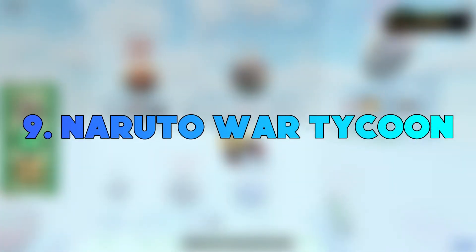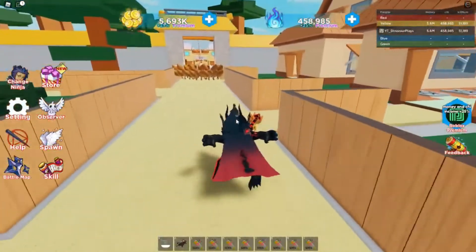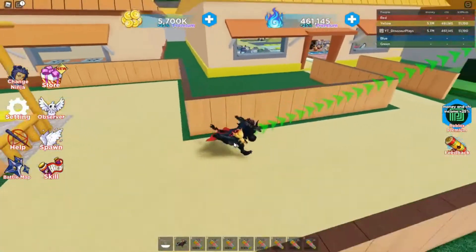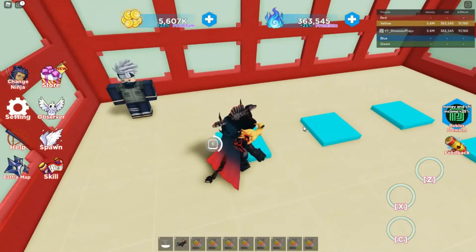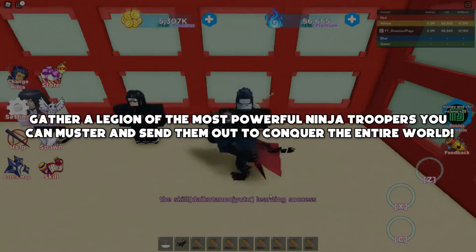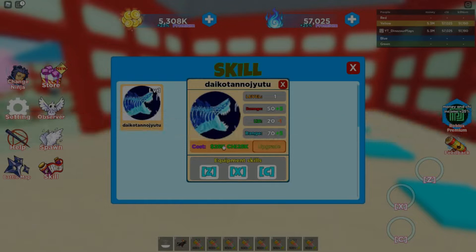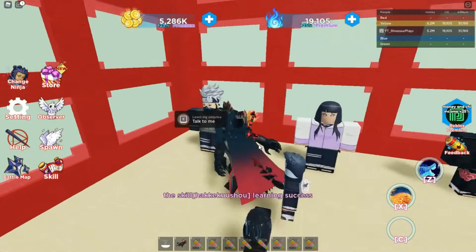Number 9: Naruto War Tycoon. Being a ninja isn't all shurikens and smoke bombs — you'd be surprised at how much paperwork is involved. Unlike Shindo, which is a traditional MMORPG, this game is all about building a base and an army. Gather a legion of the most powerful ninja troopers you can muster and send them out to conquer the entire world. Don't forget to collect your free in-game pets and cheese.